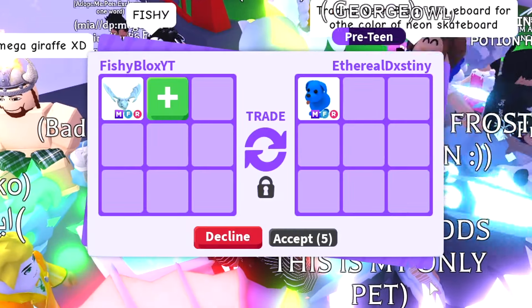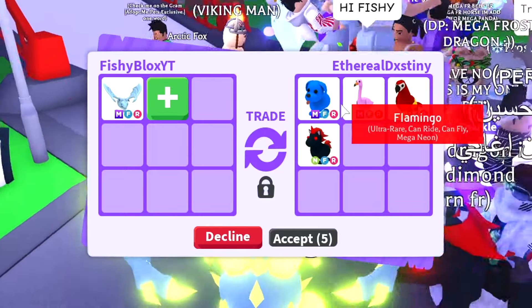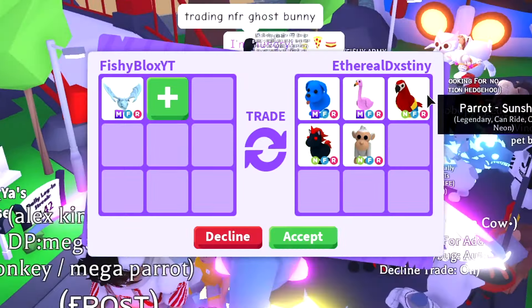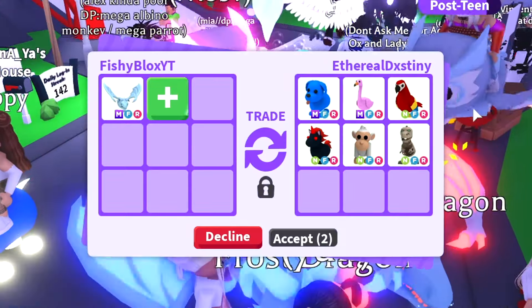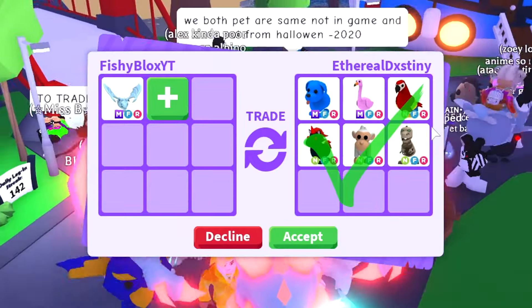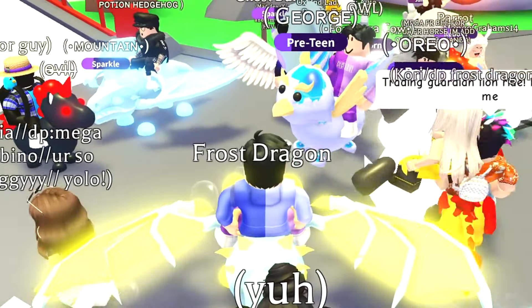For the mega fly ride we got two mega pets already and the neon parrot. We got a mega fly ride blue dog, a mega fly ride flamingo, a neon fly ride parrot, a neon fly ride evil unicorn — this is not a bad trade honestly. They added the skelly rex too. I'm so tempted, I don't know if I should do this trade. Let me know in the comments. I think I'm gonna decline.